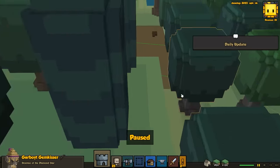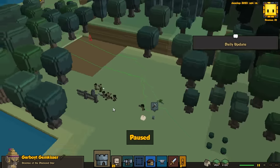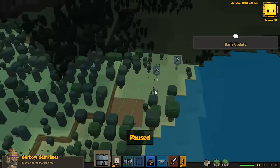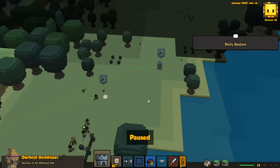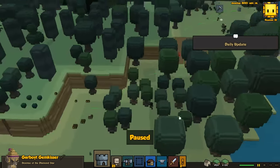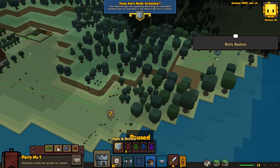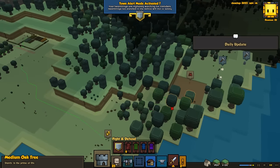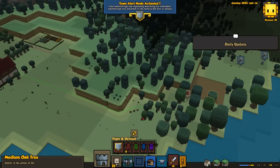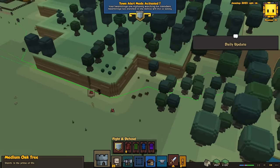Okay, we got invaders — we gotta deal with them. They seem pretty far away. Wait, wait — what's going on here? Do we have people out here? Who are the enemies seeing? Yeah, we have people out there. Because I have my mining orders out here, so they thought it would be a good idea to run right into the enemies. Let's hope that we're getting away — we should be getting away from that.